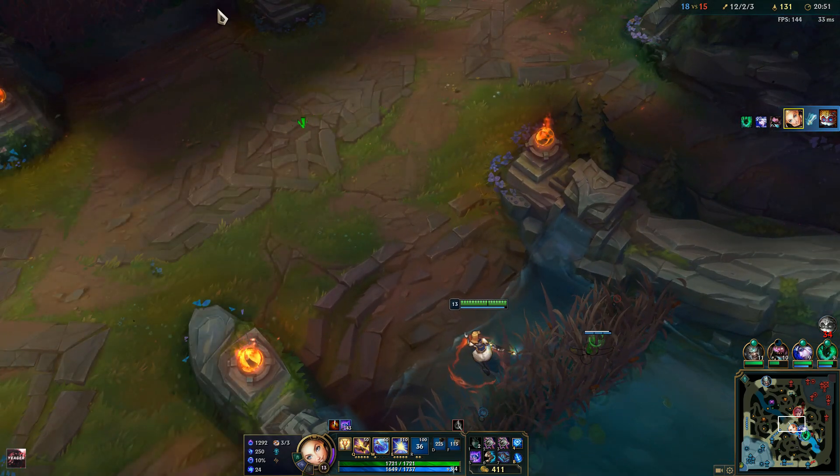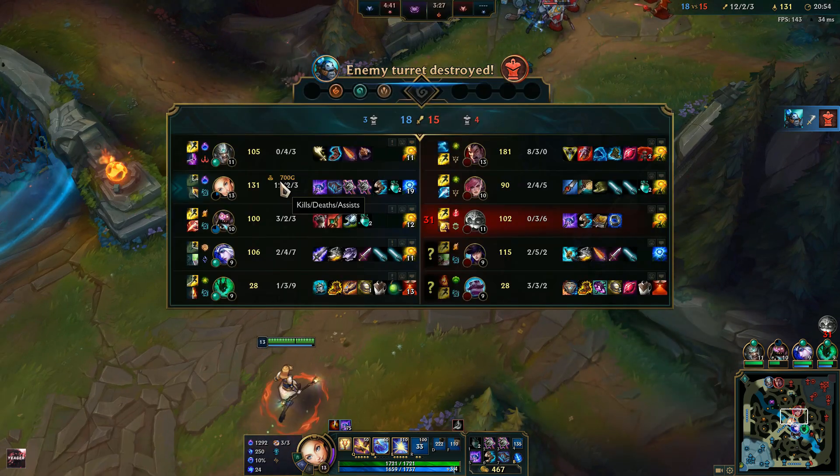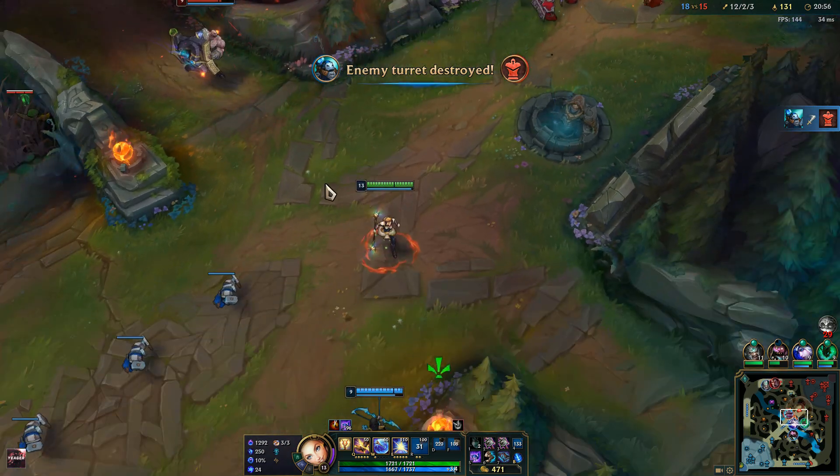Legendary status — so I need to stay very careful in fights because I give a lot of gold, 700 gold, to whoever kills me.